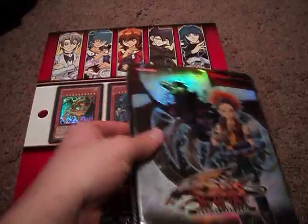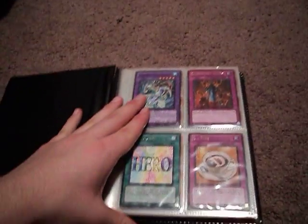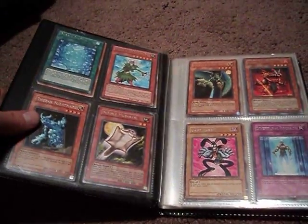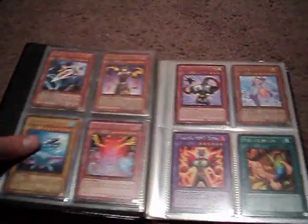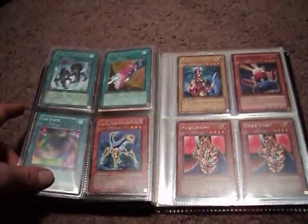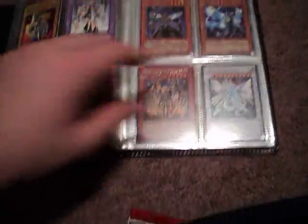Anyway, these are just my trade binders. I'll start with this one because it's just my rares. Sorry if there's glare, I'll try to make it less glary for you. If you see anything you like, just PM me trade offers. This is just my rare binder so it doesn't have too many good things in it right now, but just offer. I will trade, and I guess I can take cash, but I mainly just want to trade.